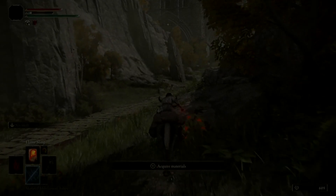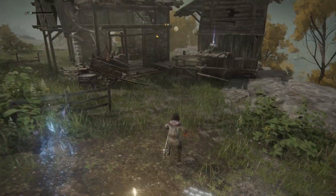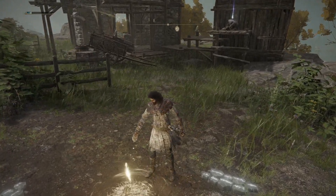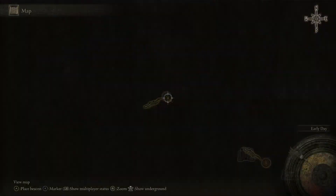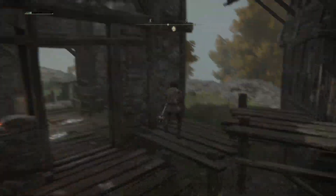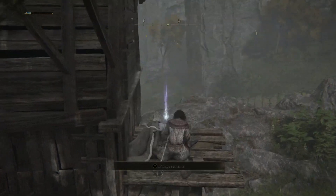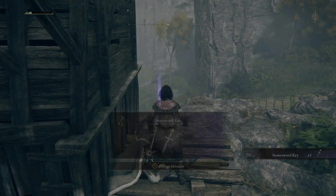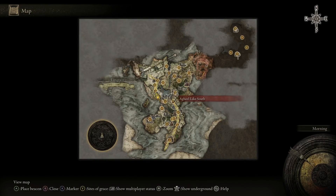The first thing you want to do is obtain a Stone Sword Key — this is so you can gain access to where the Dragon Communion Seal is located. There is one located up at the Storm Hill Shack, right here on the map. You just want to jump up here and get the key. There are obviously many across all of Elden Ring, but that's just one that's fairly close.